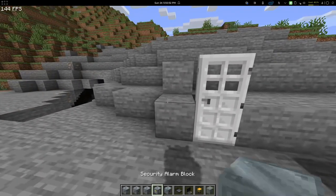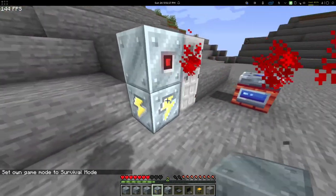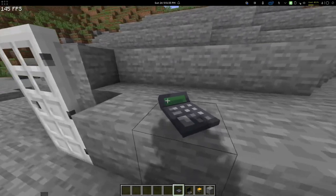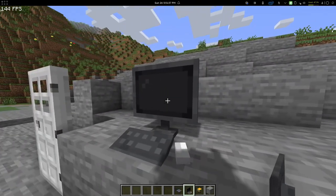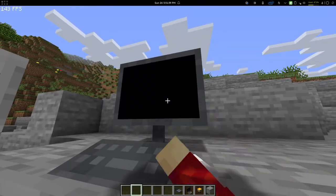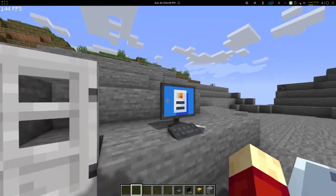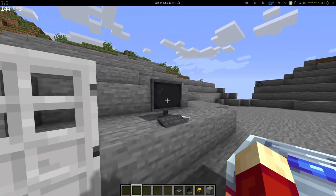Then we have a security alarm block, which can be used in combination — you can hear it produces an alarm sound. There is a calculator, which is just decoration. We also have a computer — you can right click it with shift and it's going to boot up, then show just this screen. It doesn't really do much, but it exists.